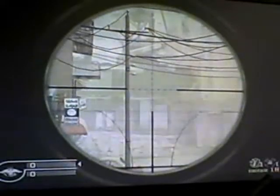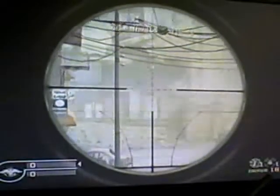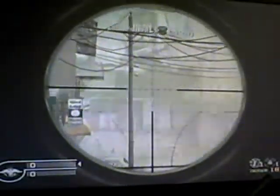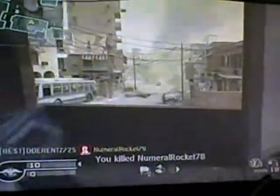It is a lot harder to hit someone when they are hidden that far back, only because it takes you a long time to get your shot right. As you can see, it takes several attempts to kill your target when he is hiding in the back of the building, only because he is less visible.